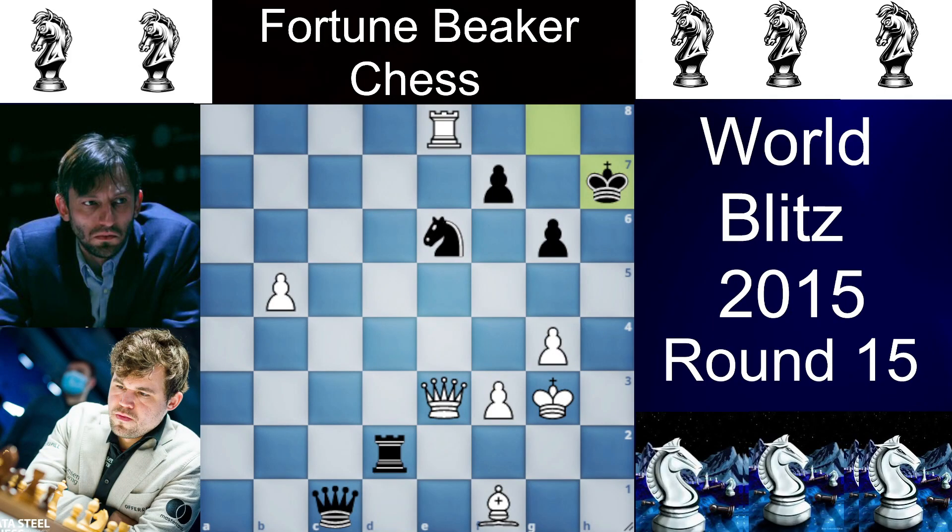Now Magnus can actually draw the game by exchanging the rook for knight and a pawn. But he goes for the win and plays queen to e5, which was actually a blunder, and Grischuk played knight to g7. With knight e8 now two pieces are attacked — the rook on e8 and the bishop on f1. You can save only one of them, so Magnus plays bishop to g2. Now knight takes the rook and queen takes the knight, and the game goes on for a few more moves.